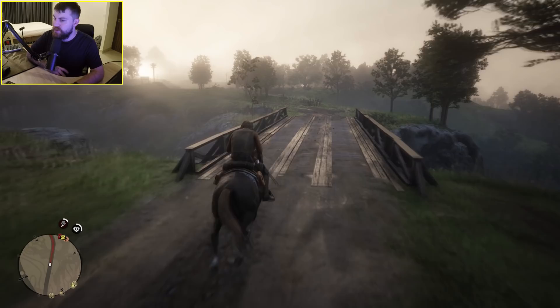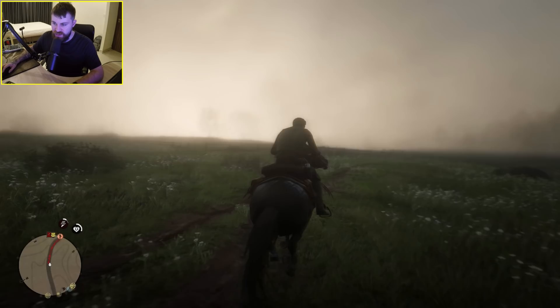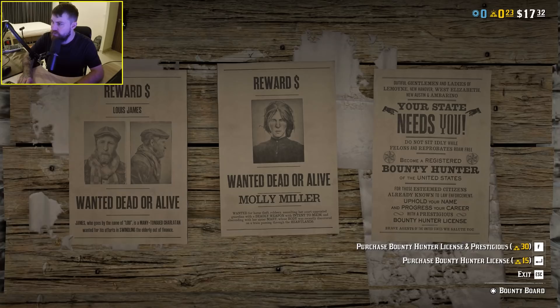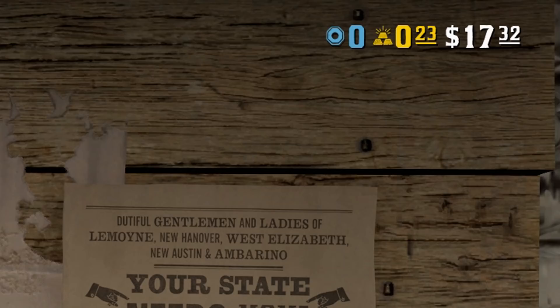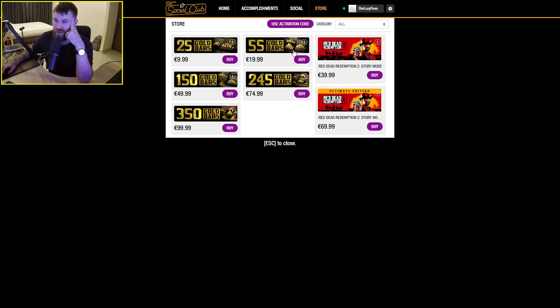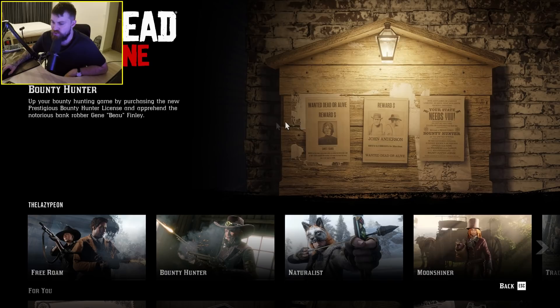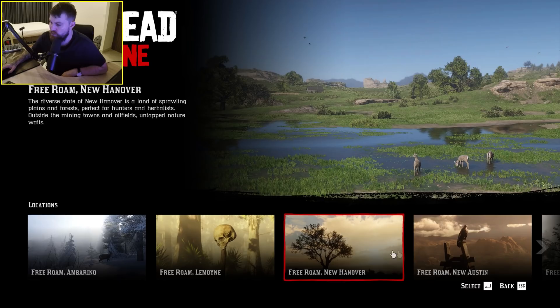I haven't seen any other players around during this free roam mode. Look at all of that mist — pretty intense. We've arrived at Rhodes. We're going to become a bounty hunter, so I need to get a bounty hunter license. How much? 15 gold bars — and I've only got 0.23 gold bars. Even if I wanted to pay-to-win to get the license quickly, it's 20 euros. Seems like that was a wasted journey.